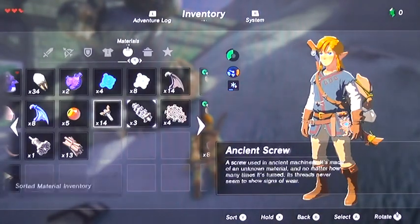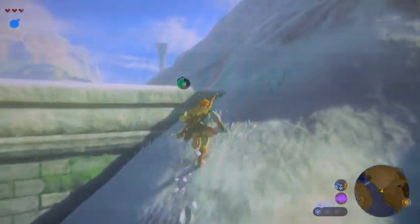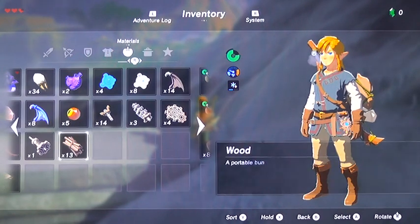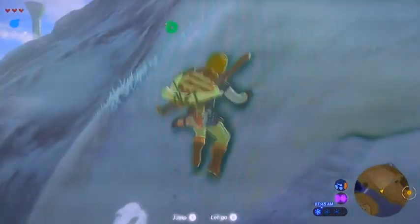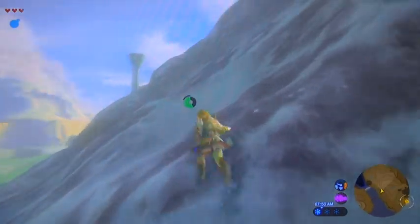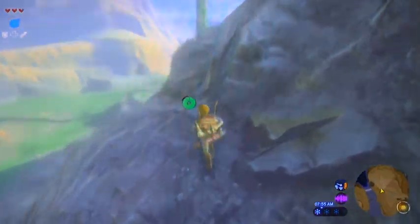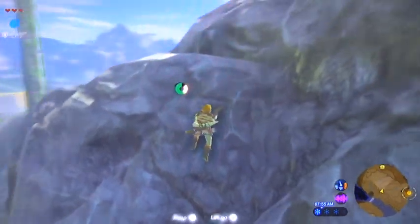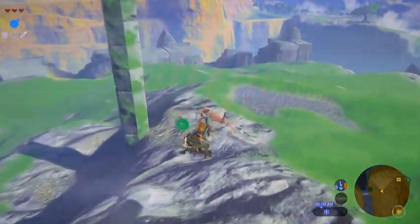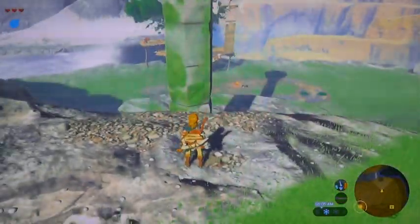I only have one shaft so far — that's not good. To upgrade the Sheikah Slate you're going to need three ancient screws, three ancient shafts, and three ancient cores, which we don't have yet. Those will come later when we start defeating guardians. You'll also get some free ones out of shrines and treasure chests — the route I'm taking you on will get us all of that, so don't worry. We'll have plenty of monster parts to upgrade the Sheikah Slate.